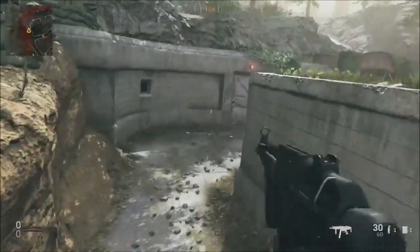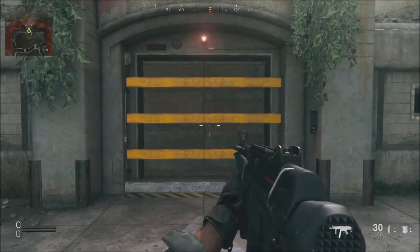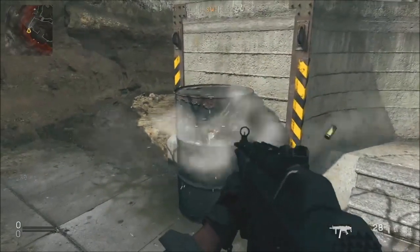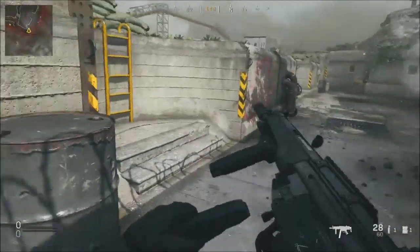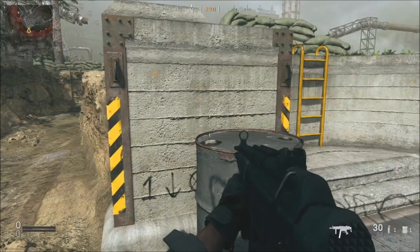Next, move around and go back to the bunker. Look to the right and you will see this barrel here — the number is one. So now I have two numbers: six and one.